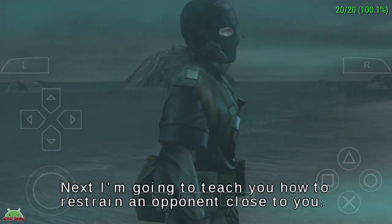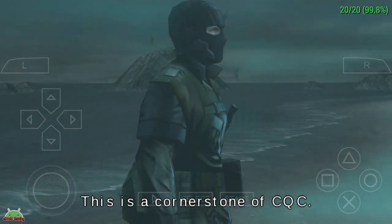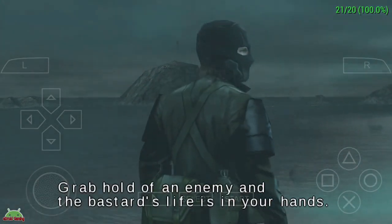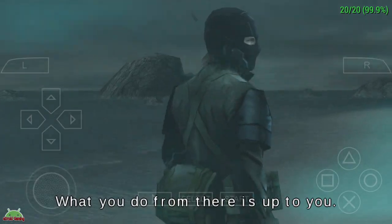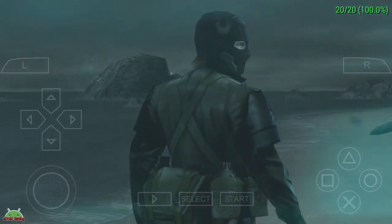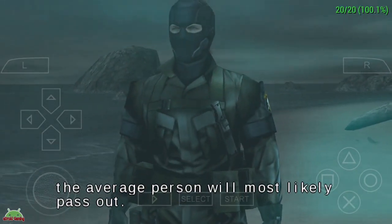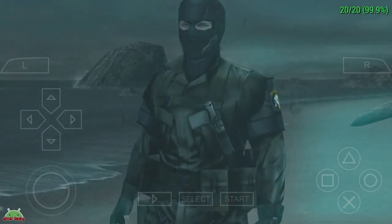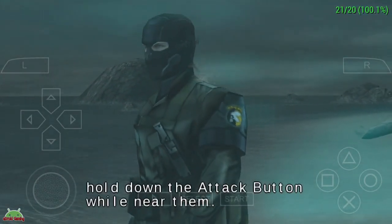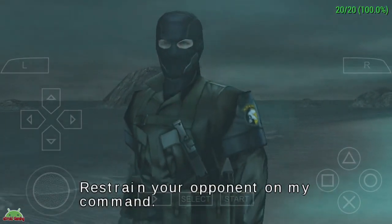Next, I'm going to teach you how to restrain an opponent close to you. This is a cornerstone of CQC. Grab hold of an enemy and the bastard's life is in your hands — what you do from there is up to you. Just know that if you restrain him for too long, the average person will most likely pass out. Something to keep in mind. To restrain your opponent, hold down the attack button while near them. Restrain your opponent on my command!